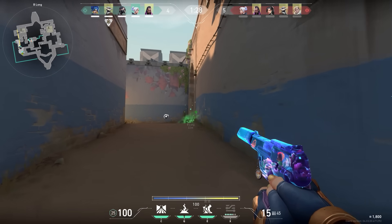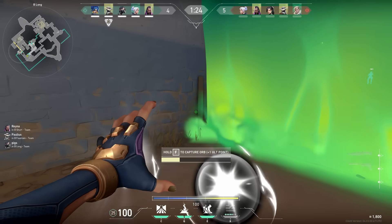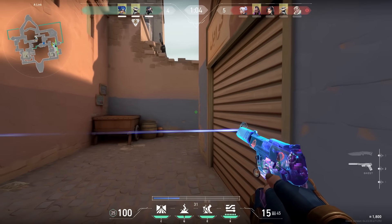And by the way, a quick side tip: ultimate orbs are so strong, way stronger than you think. In one eco round, I needed two orbs for my ulti — so I took one, teleported to the other side, took another one, and boom, double kill in the eco round.